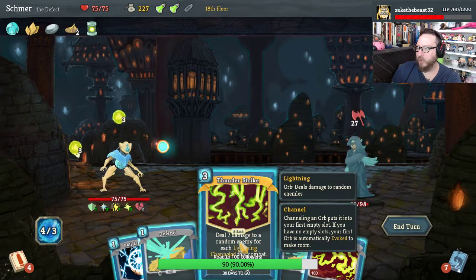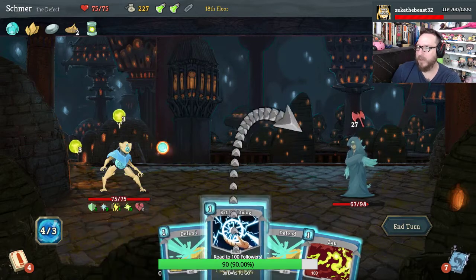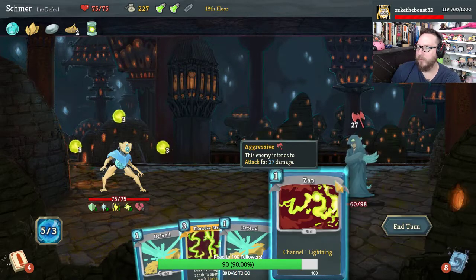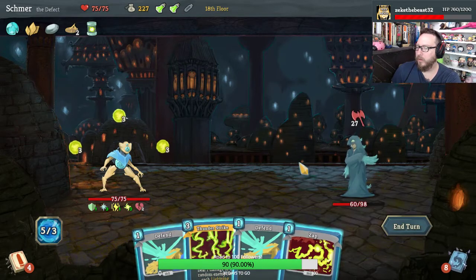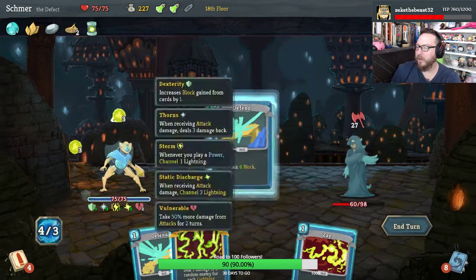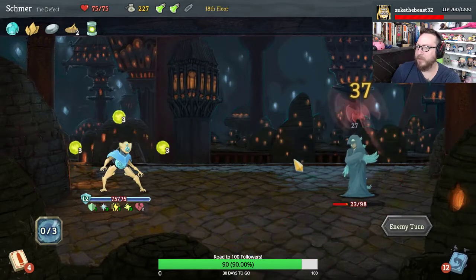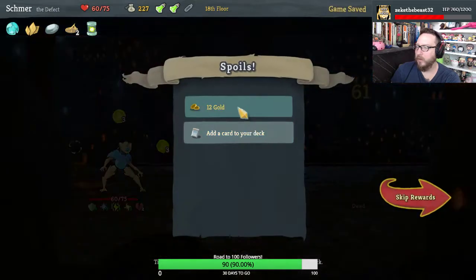This is great — Ball Lightning channels that and does extra damage. We can make it deal even more, we can make it do 35. I think we defend twice and then Thunderstrike. We are gonna take damage but we're gonna deal a lot back with the channeled lightning here — and he's dead. Not too bad.